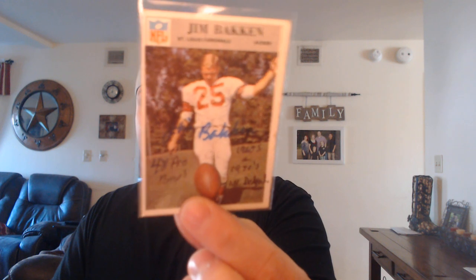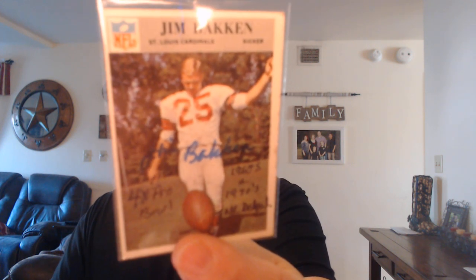This one's awesome — Mr. Jim Bakken. I believe that's how it's pronounced. This is his rookie card — a Philadelphia card — four-time Pro Bowl member and member of the 60s and 70s All-Decade Team. It's interesting: he did the inscriptions in one color and signed in another. I'll give you a pro tip on how to scout Hall of Famers — I'd highly suggest looking at the All-Decade Teams.